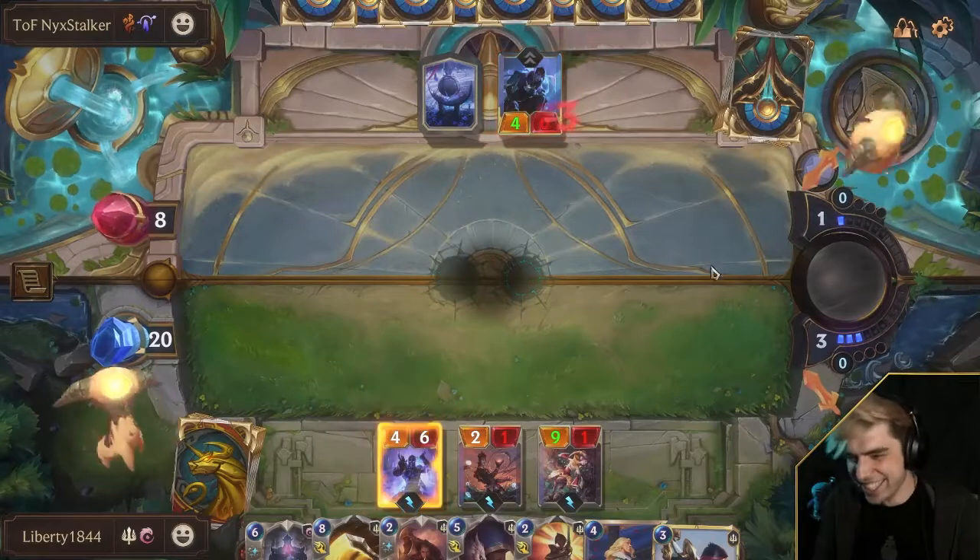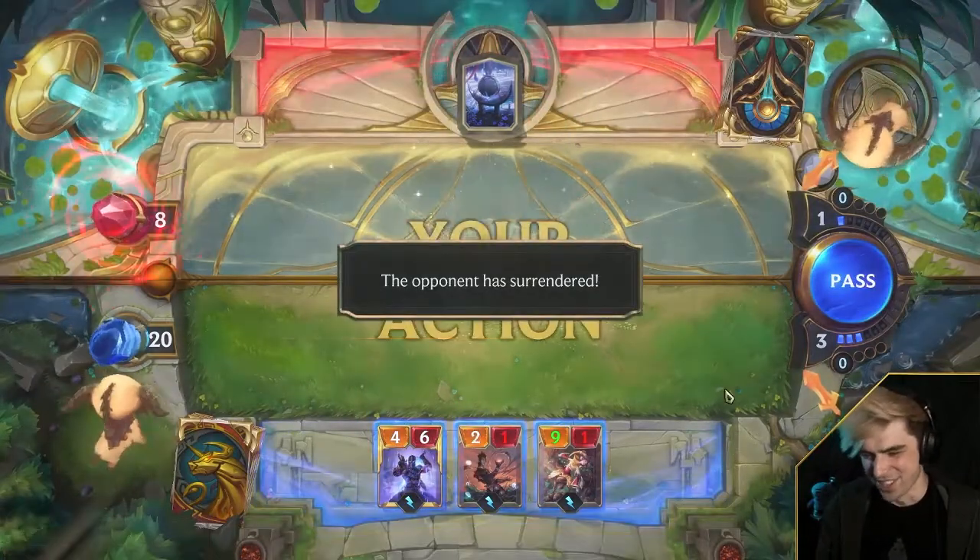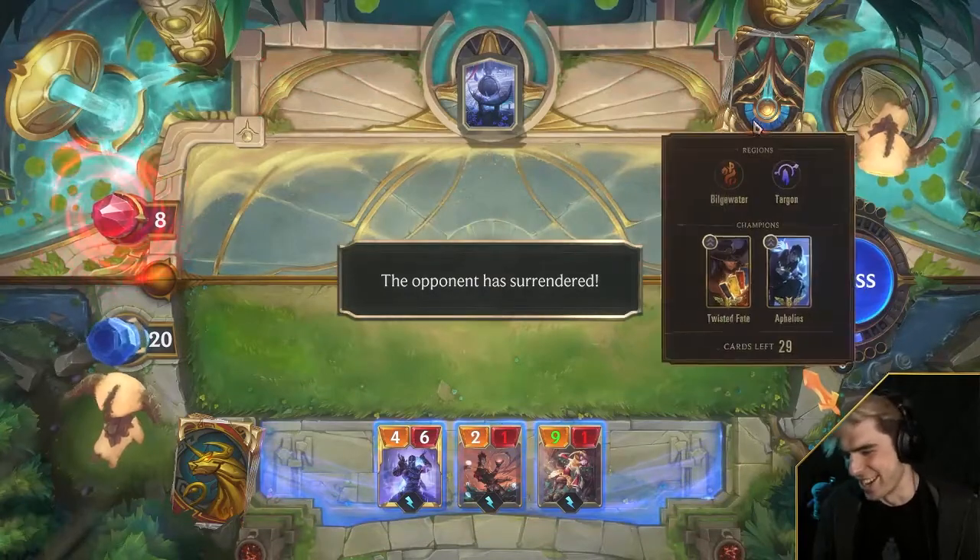Easy dubs — the Fiora Shen's too strong. Get rekt, Aphelios.